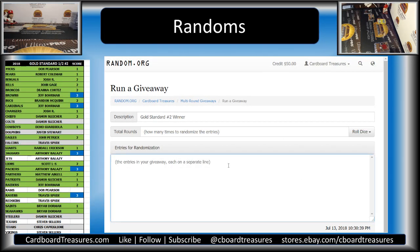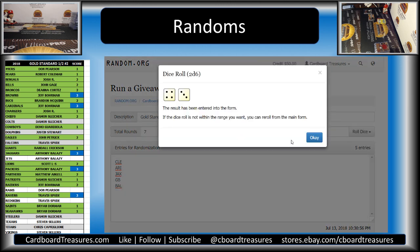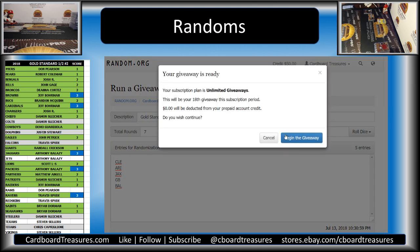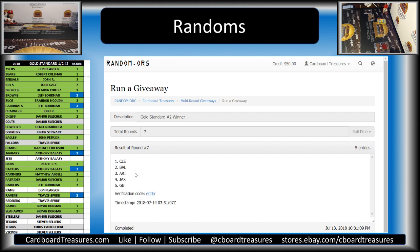So the first thing we're going to do is determine our winner. We had Cleveland Browns, Arizona Cardinals, Jacksonville Jaguars, Green Bay Packers, and Baltimore Ravens — a five-way tie. We're going to randomize 7 times — this will be for an entry into our monthly grand prize drawing. Good luck. And the winner is the Cleveland Browns — so Jeff B., congrats, he will be entered into our monthly grand prize drawing.